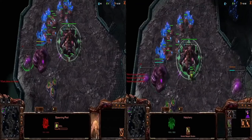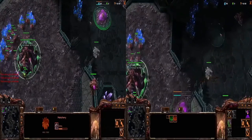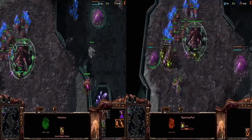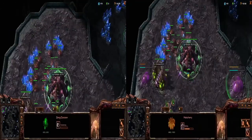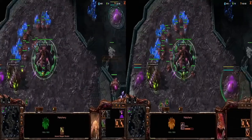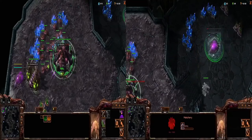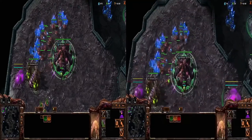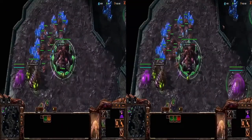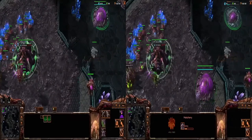A few key things I really enjoy about the macro hatch build: one, it gives me supply; two, it spreads creep and connects my bases, allowing me to place my creep tumor closer to my third; it gives me more rapid production; and it's much safer — if a cannon rush or bunker rush hits my expansion, I can simply cancel it, fall back to the one ramp, and defend using both hatcheries.